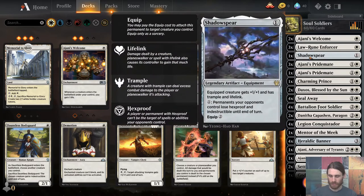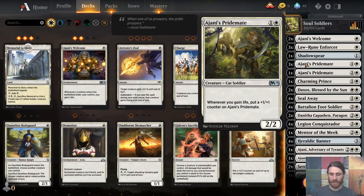We have one Shadowspear to give Lifelink as well. Here's the main payoff card — Ajani's Pridemate. If you've played Standard in the last year or more, this is M19, so it's been in continuously since that core set. Whenever you gain life, put a plus one plus one counter on it. It stays and just builds and builds until it gets wildly out of hand.